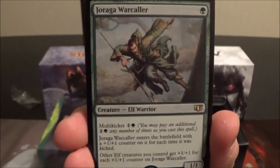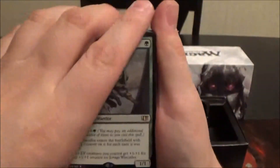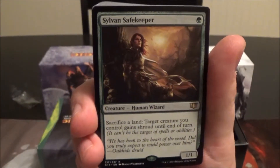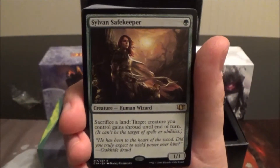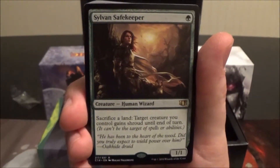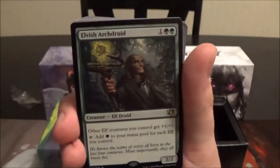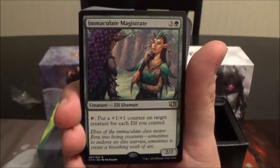We have Azusa, Renegade Leader — a solid legendary Elf if you want to do tribal Elves, she's pretty sweet. We'll probably see a lot of Elves in this deck. There's Joraga Warleader — just going to stop and really talk about the new stuff; anything that's a reprint I'll just mention and move on. We have Sylvan Safekeeper — one cost 1/1 where you can sacrifice a land to give target creature shroud until end of turn, which works well with Titania. Elvish Archdruid pumps all your elves and taps for green mana, and there's Immaculate Magistrate.